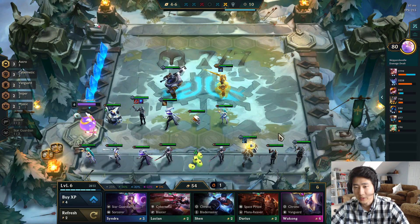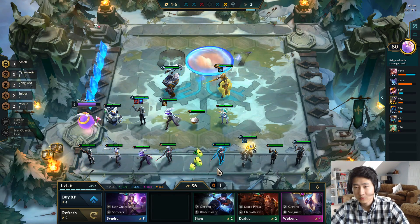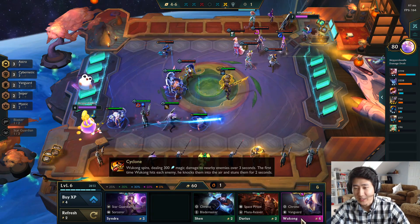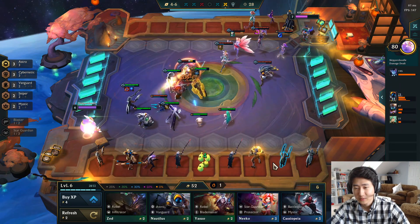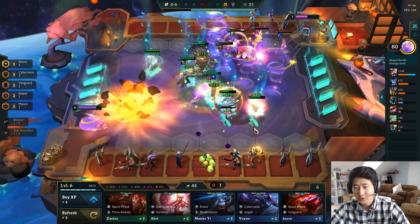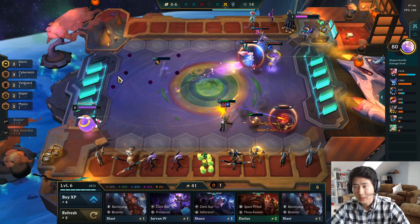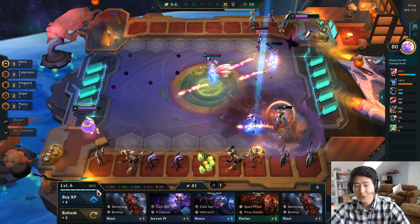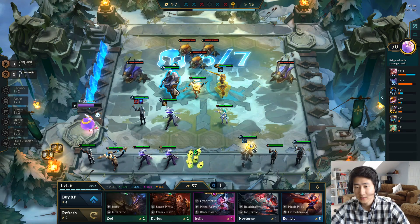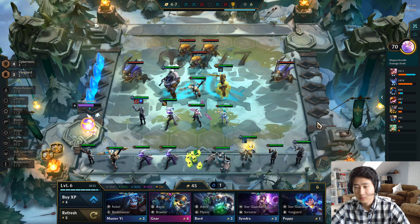We got Lucian — who do I remove? Soraka. Wukong's pretty good too; I do want the Wukong but I don't want to drop the current team, and I don't want to sell the Meeps. Drop the Lulu — you don't really need the blaster bonus in this build. I would say I do want the Vayne. I'm going to stop rolling; we have one more turn before we go level seven. We have an Irelia, so we're going to drop the Astros.